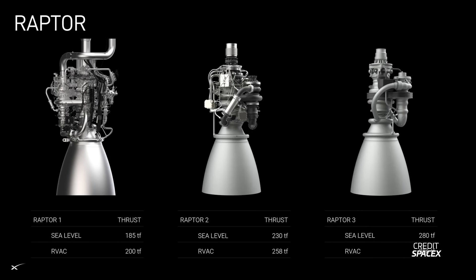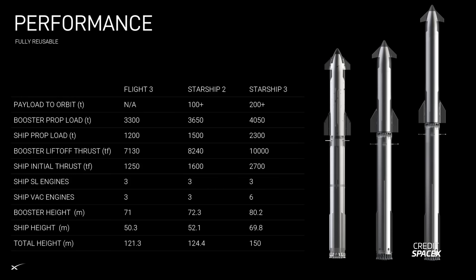Let's look more into the future. We got two important slides outlining the upcoming upgrades for Raptor and Starship. The first one shows the path from Raptor 1 to Raptor 3. The other shows the Flight 3 performance numbers, Starship v2 performance, and Starship v3 performance. Along these numbers on the slide, there are also three renders, each one representing what these iterations look like. Let's go through the Starship performance numbers first.